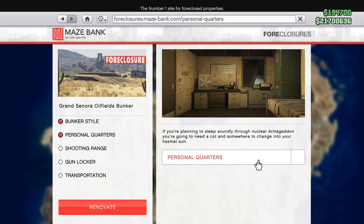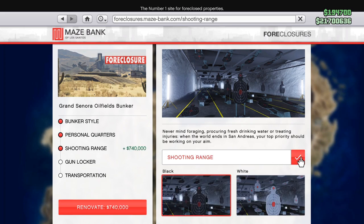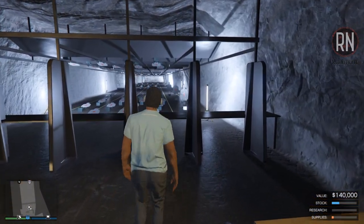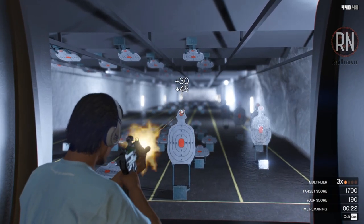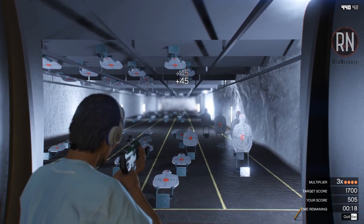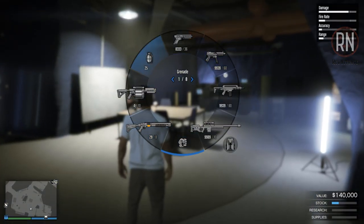The gun locker allows you to customise your loadout, which is pretty cool, but it's also available at a number of other properties so you can always buy it later. The shooting range is a luxury and definitely not a necessity, but you or a group of friends can take on the shooting challenges and work your way through the various categories. If you manage to complete all of the second tier challenges, you'll even be rewarded with the unique perk of being able to hold 30 throwables instead of the usual 25.